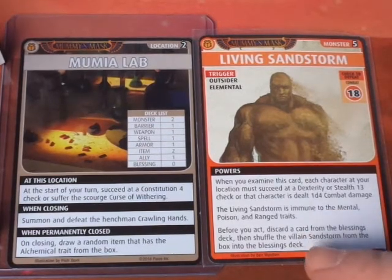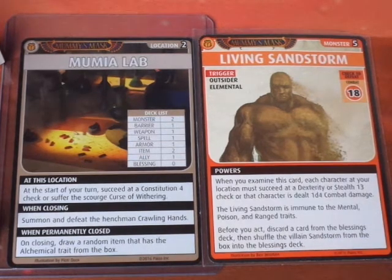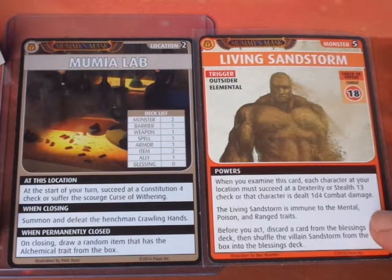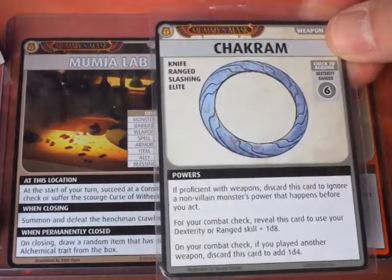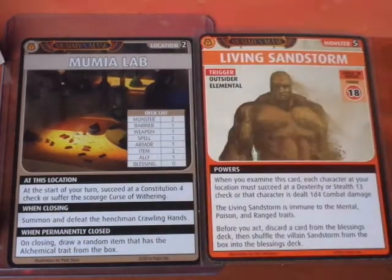The Living Sandstorm says: Before you act, discard a card from the Blessings deck, then shuffle the Villain Sandstorm from the box into the Blessings deck. He's immune to Mental, Poison, and Range traits — and both of Damiel's weapons are ranged. We don't want to deal with that Before you act effect, so we'll discard the Chakram from our hand to ignore his powers.